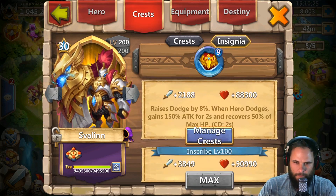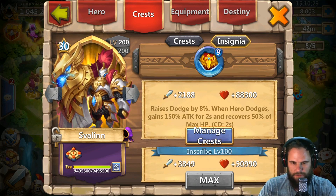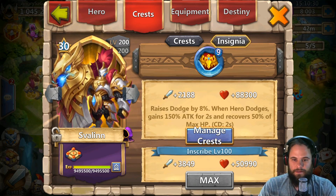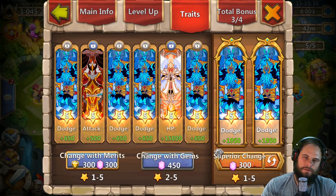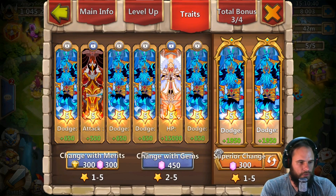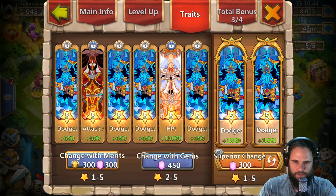I also run him with Blade Dance, which raises dodge by 8% — when the hero dodges, gains 150% attack for two seconds and recovers 50% HP of max HP. But I do need to add that I think there's something wrong in this game. The game is definitely glitched; something is not right.